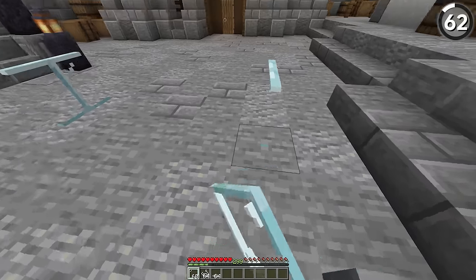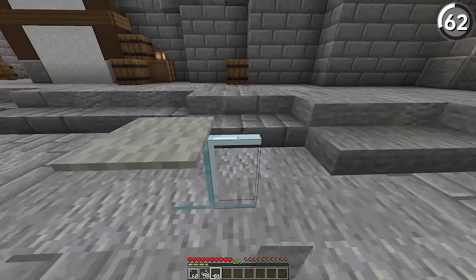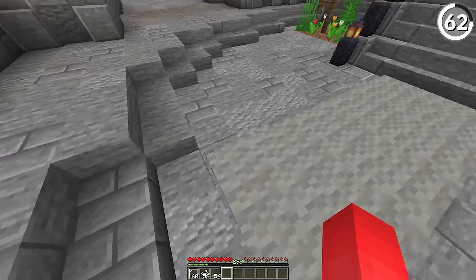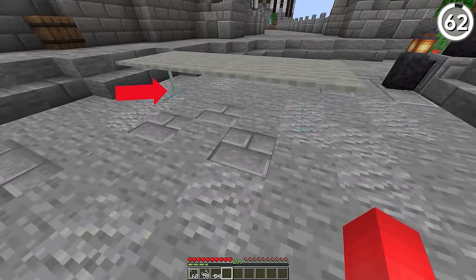If you place two glass panes on a line like so, it makes for a convincing base for a modern looking table. What I love most about this example is that this user used the lack of a texture to imply the T-shape for the legs of the table. Very clever.